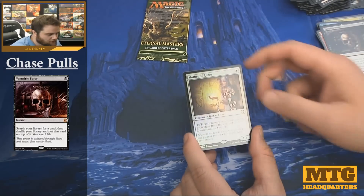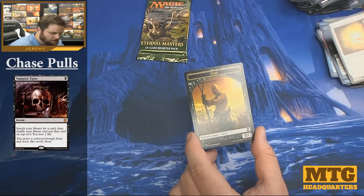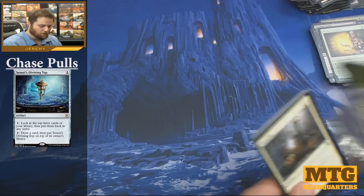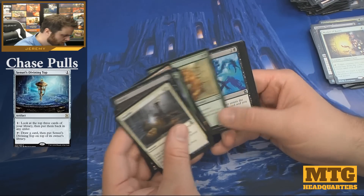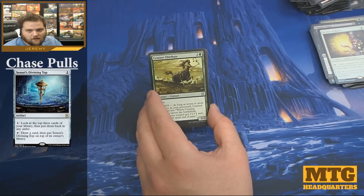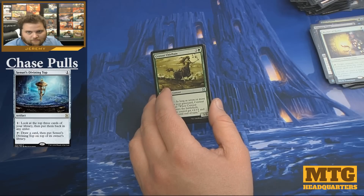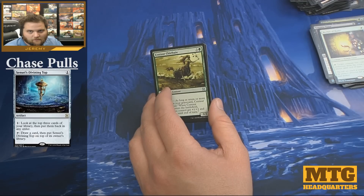Two foil rares in the same box seems pretty good. Vampiric Tutor — a mythic and a foil rare in the same pack. Both packs that had a foil rare also had a mythic in it. Hopefully that foil Mom is worth something. I don't think she's worth a ton in non-foil, but there might not be a ton of foil copies out there.